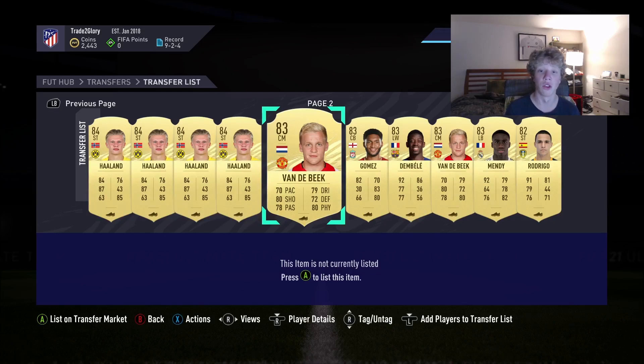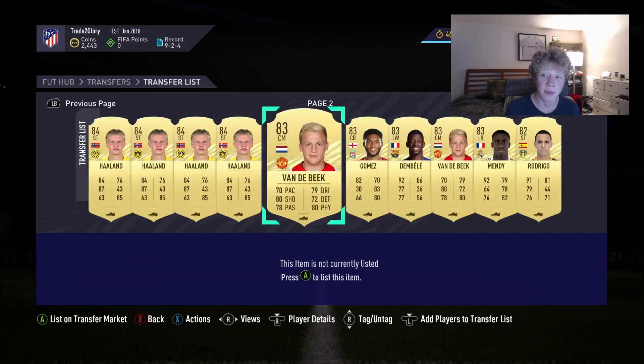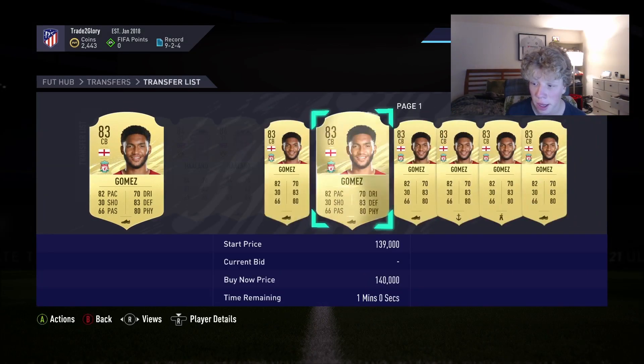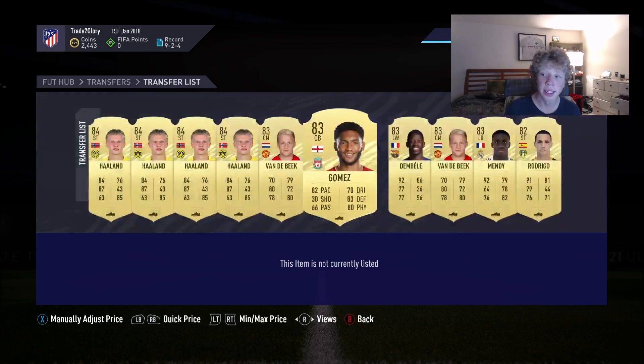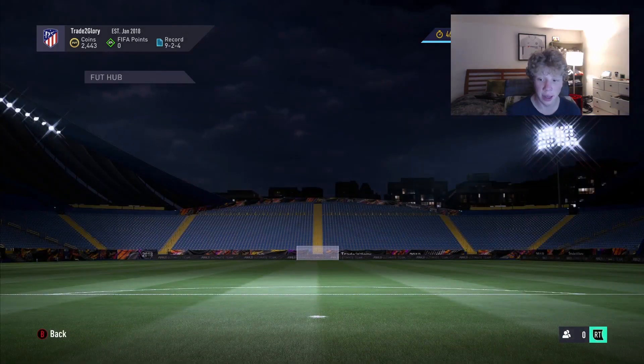I think Vandabeat could go extinct because he's probably going to get a Ones to Watch. His card is so good — Pie Face and Tex were using him and said he was really good, then he went extinct for a bit just because of that. His price range is only 30k so I think he could hit 40 or maybe 50. I also bought Joe Gomez at 84k — this card is probably going to hit 100 on Tuesday, so I might keep him until then or sell tomorrow. Dembele I got at 69k.